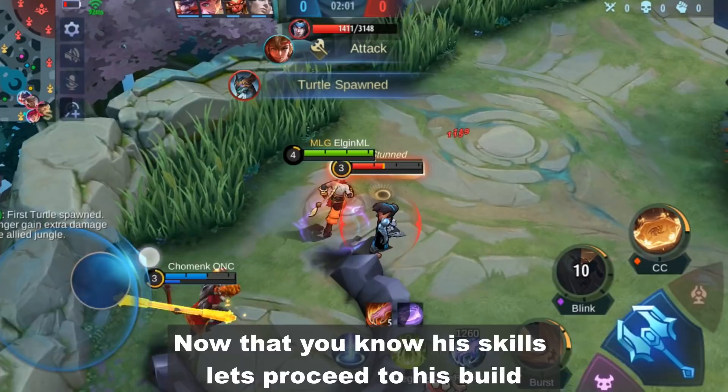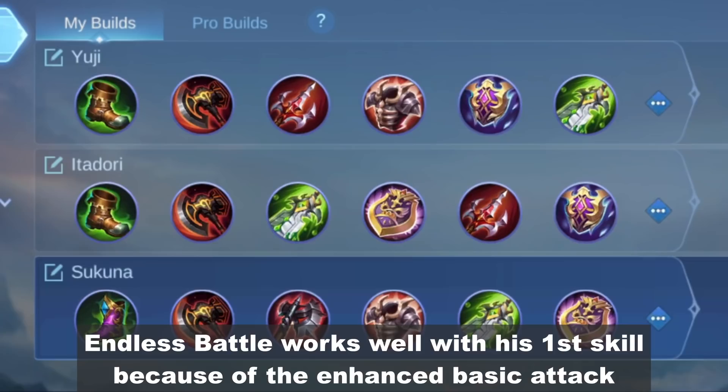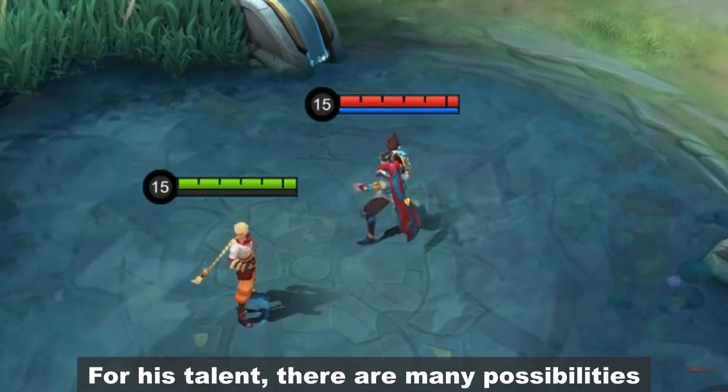Now that you know his skills, let's proceed to his build. Yin is more of a skill caster so I don't recommend using attack speed items. A defense item is a must so that you can hold your ground when going 1v1. Endless Battle works well with his first skill because of the enhanced basic attack.